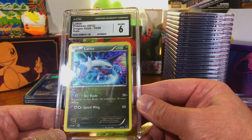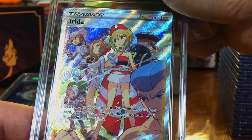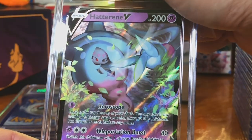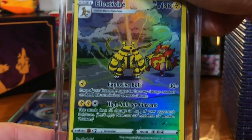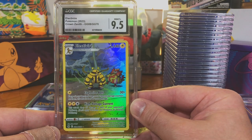How's that a six? Well, hey, you win some you lose some. The Irdath Full Art from Crown Zenith — nice. Hatterene V from Crown Zenith — we'll take it. Electivire Galarian Gallery card from Crown Zenith — I will take the Mint plus nine-five on that, nothing wrong there.